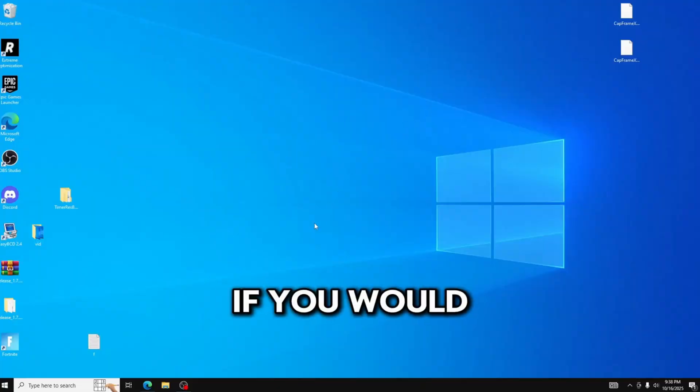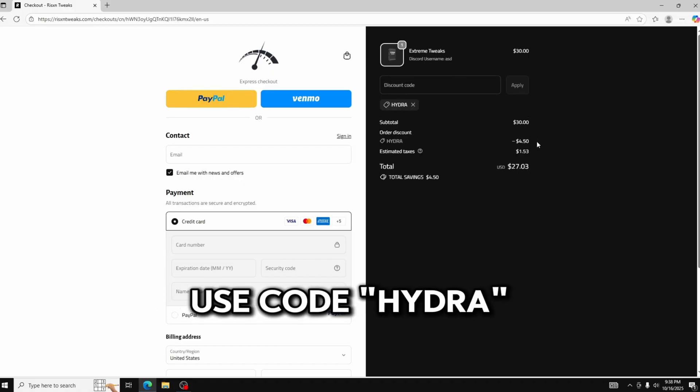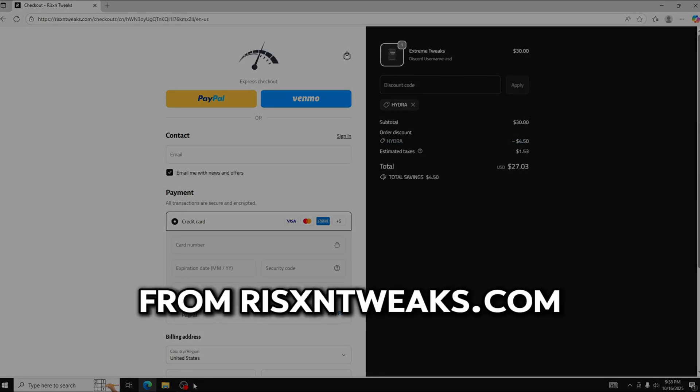Thank you. Goodbye. If you'd like to save some money shopping at risentweaks.com, you can use code HYDRA at checkout to save 15% off every single product from risentweaks.com.